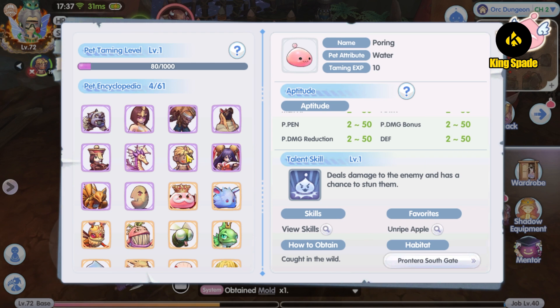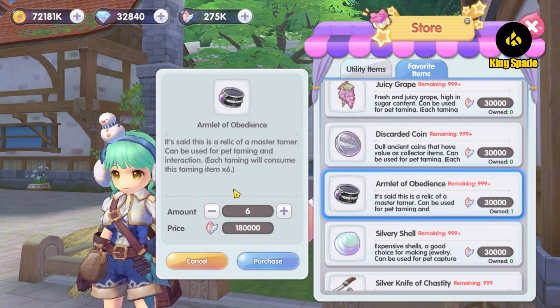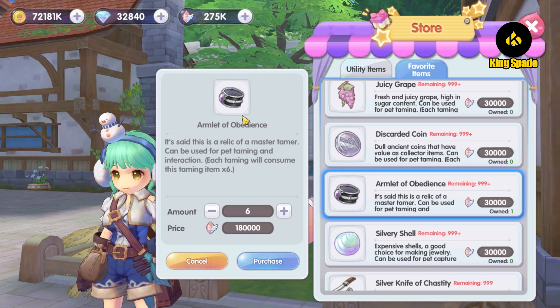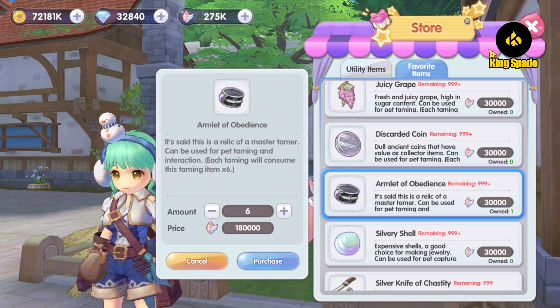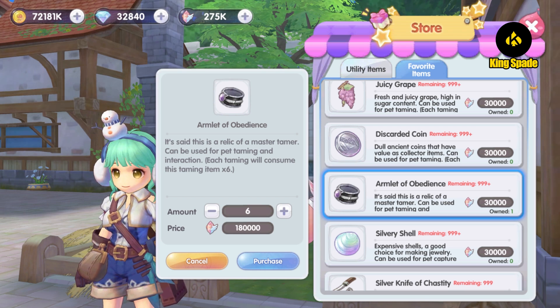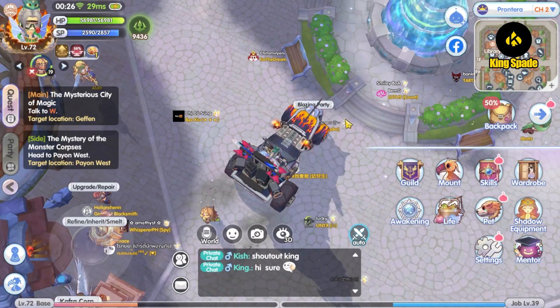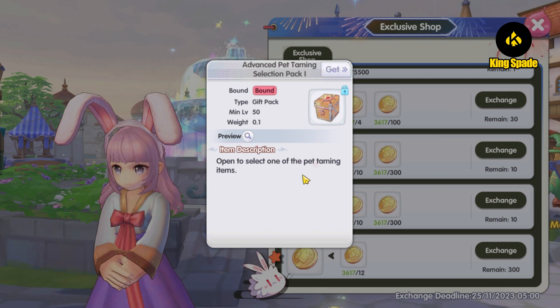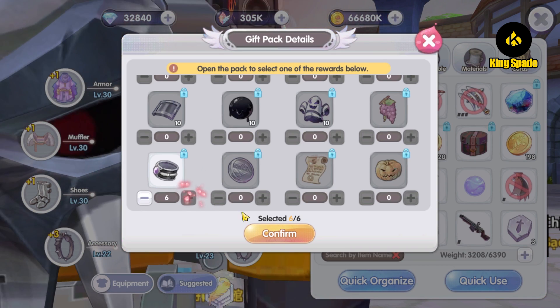To catch a pet, you need at least 6 taming items. For the Dokemi pet, you need 6 Amulet of Obedience taming items, and it is so expensive. You need to start saving crystals now for the upcoming One Punch Man event, especially for the event cards — hopefully there are good cards. And also maybe for costumes if you like to collect cosmetics in ROX. Luckily, the blazing party event has taming item rewards that you can exchange, so it saved a lot of my crystals.